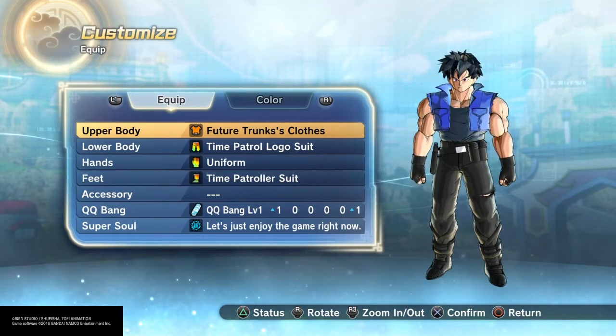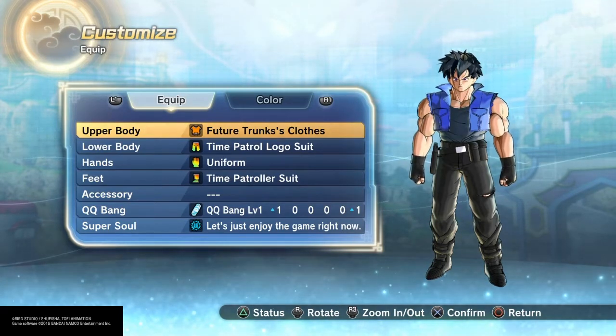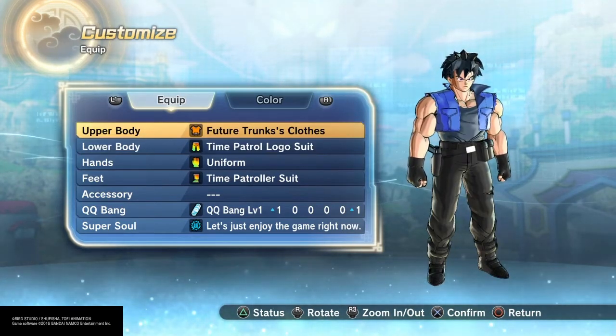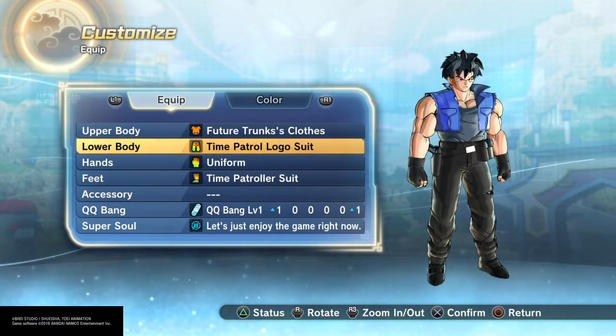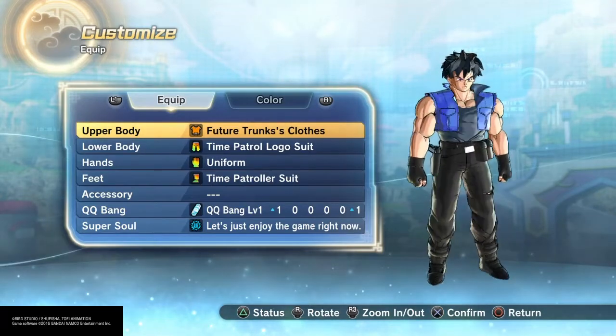I couldn't afford it all because I didn't have much TP medals. I did get all the skills though. I had like 200 TP medals on me, but I'll show you a couple of the upper body clothes I did get. I got Future Trunks, which makes it so much more badass.